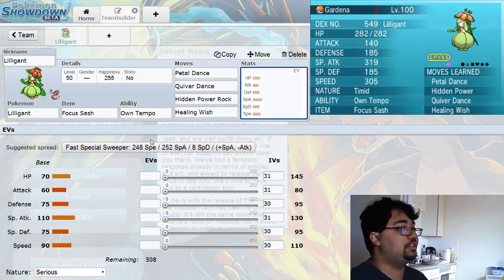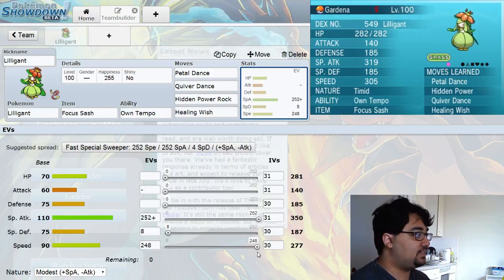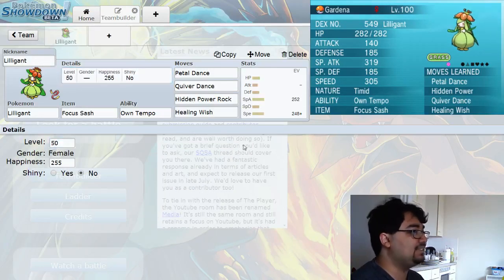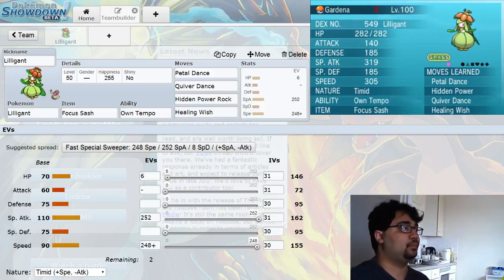For the EV spread, we're going for a Fast Special Sweeper. As you can see, with Timid Nature, we get 149 Special Attack and 305 Speed at level 100. At level 50 that's 162 Special Attack and 155 Speed, with 145 HP — pretty decent for an attacker. I think I put the last few EVs into HP. You can go Modest if you really want, because you do have the Focus Sash, and Modest allows you to hit harder while you'll be faster after a Quiver Dance anyway.